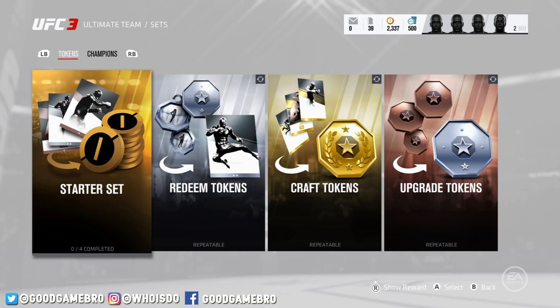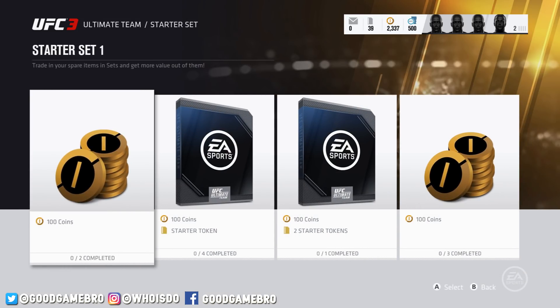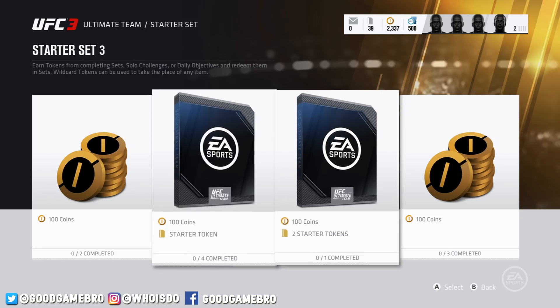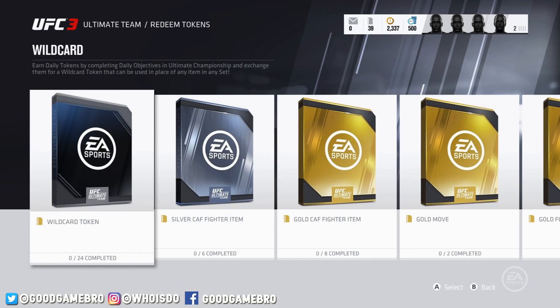Something that's also pretty cool, and I think it's new for UFC 3, is the ability to have sets. You have token sets and champion sets. If you're familiar with FIFA, Madden, NBA Live, or pretty much any EA Sports title, Ultimate Team sets basically allow you to take cards that you have and turn them into something you might actually want. For example, you can trade in spare items to get 100 coins. Some sets will accept a wide variety of items, while others will require specific items, and after you redeem them, rewards go to your inbox. You can also earn daily tokens by completing daily objectives in Ultimate Championship and exchange them for wildcard tokens that can be used in place of any item in a set.